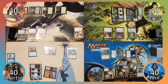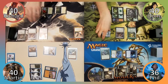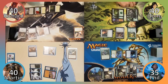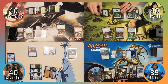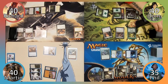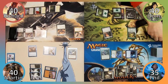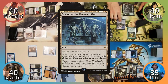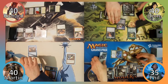Martin attacks Phil with his Guardian, dealing four damage, then passes. Richard tops and Tom uses his staff to deal Phil one damage. Richard casts Lyra Dawnbringer and passes to Tom. Tom activates his top, draws a card, puts the top back on his library, then plays Shrine of the Forsaken Gods and casts All Is Dust. All coloured permanents are sacrificed and Tom ends his turn.